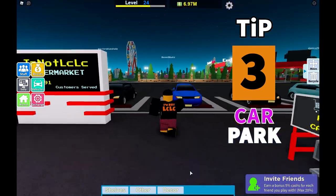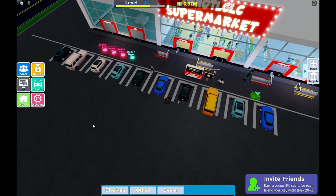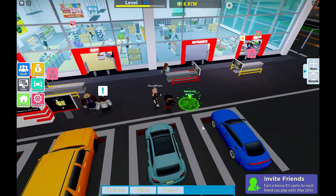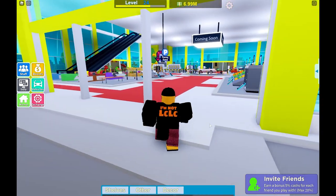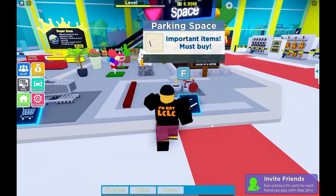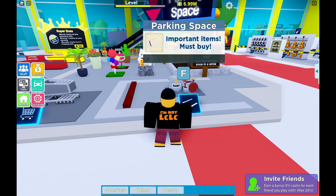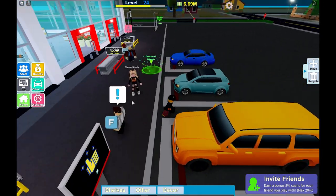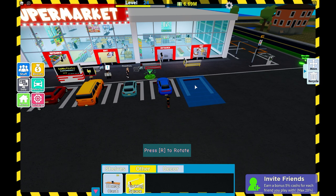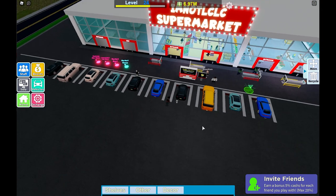Tip 3: Car park. This is the place where your customers will turn up in their cars and come and buy stuff in your supermarket. Try and buy as many car park spaces as you can. They are very expensive and they scale up. I'm going to buy a couple here — they're 300k just for a couple of car park spaces. Lay them down and position them as close together as possible, because as you get bigger you're going to fill up this entire car park.